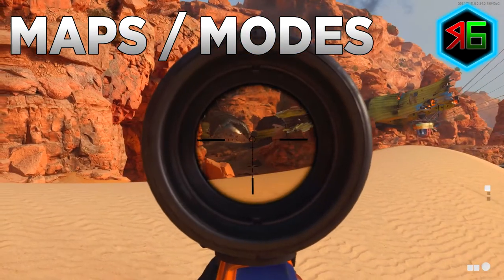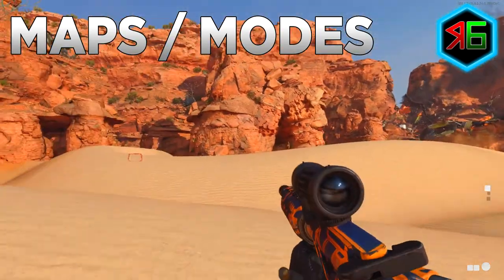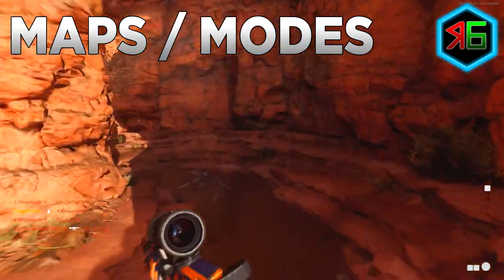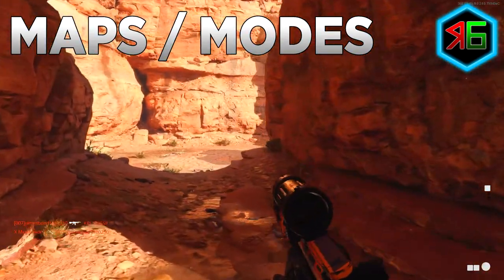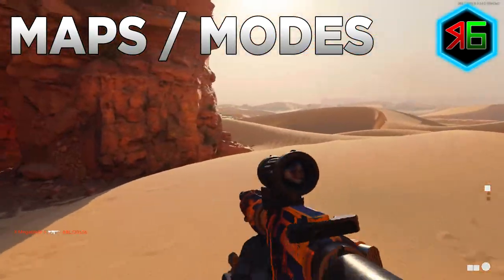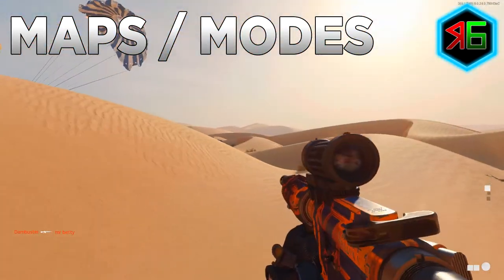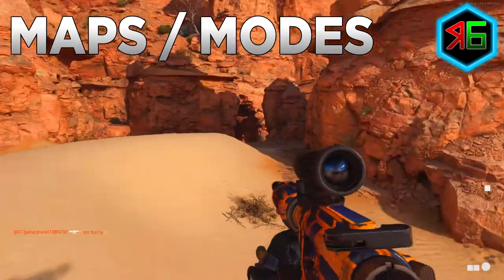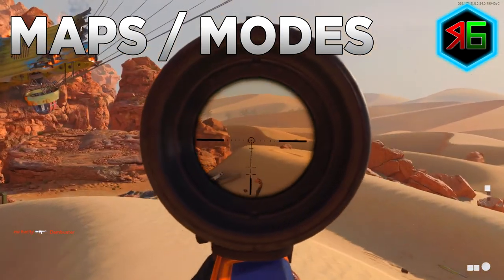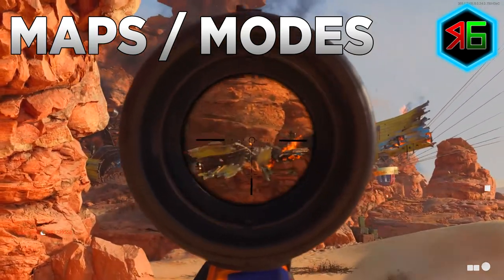For game modes, I recommend Free-for-All because it's close-quarters combat with lots of enemies in a small space and every single player is a target for headshots. You can play in core or hardcore — in core you have more time to adjust your aim to hit the head precisely, whereas in hardcore you can accidentally kill someone just below the head without it counting. Domination is also good because the spawns don't flip, making it easier to flank enemies and find inactive players.